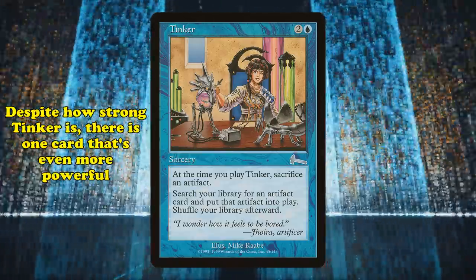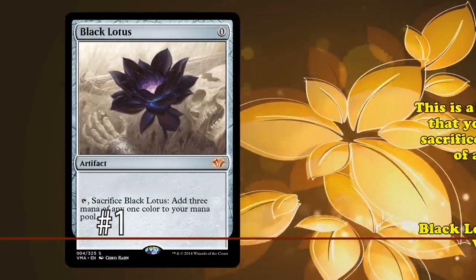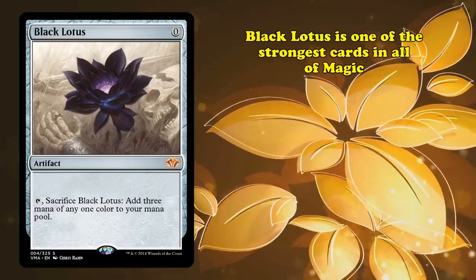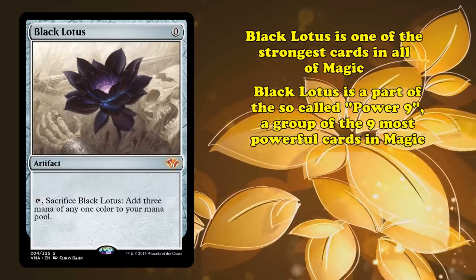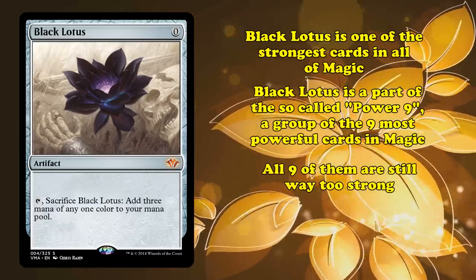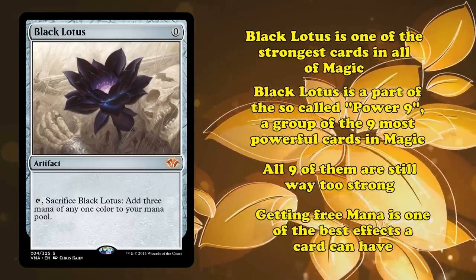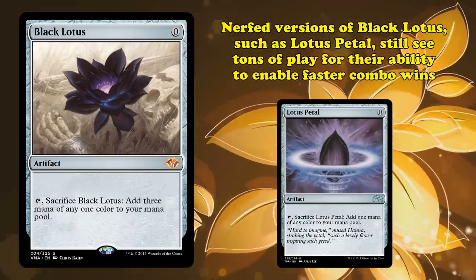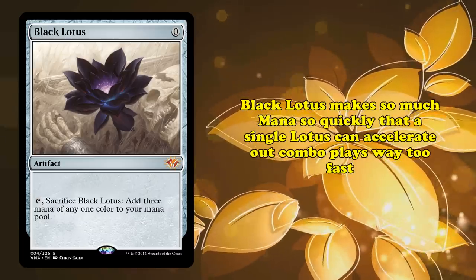Despite all this power, there is still one card that requires you go minus 1 that's even more powerful. At number 1, we have Black Lotus. This is a 0 mana artifact that lets you tap and sacrifice it to add 3 mana of any one color. This is one of the strongest cards in all of Magic. Black Lotus is part of the so-called Power 9 — a group of 9 of the strongest cards in the entire game that were printed in Alpha, the very first set of the game — and they're all still way too good even today. Getting extra mana is one of the strongest things in the entire game. Heavily nerfed versions of Black Lotus, such as Lotus Petal, see tons of play for their ability to power out combo plays even a turn earlier. Black Lotus gives you so much mana that you can accelerate combo plays with insane speed off of just a single Lotus.